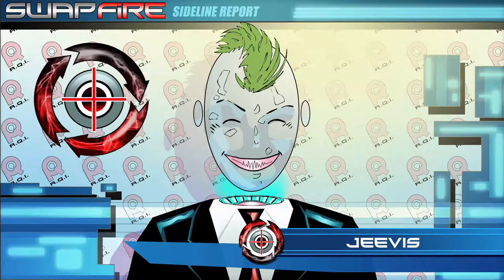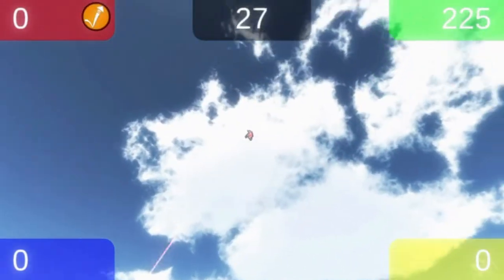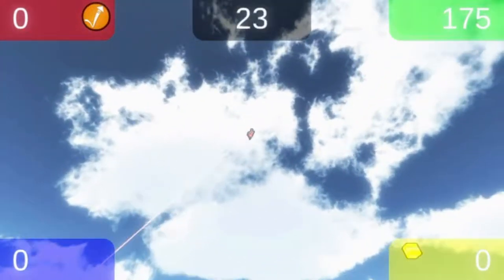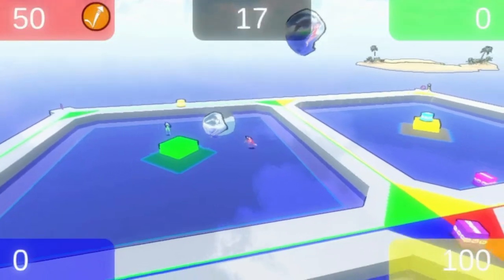The Jump Power Up can allow you to quickly get a good angle on stealing an opponent's Jettison Box. You will also return to the playing field immediately, while reducing the chances that an opponent will swap with that Jettison Box since it will remain high in the air above your pool.